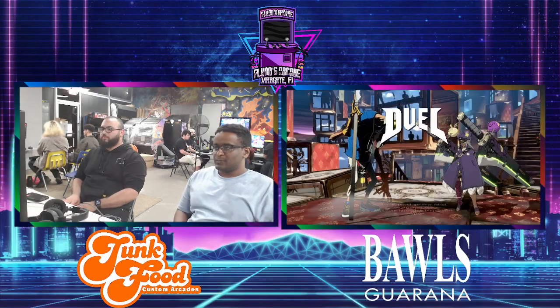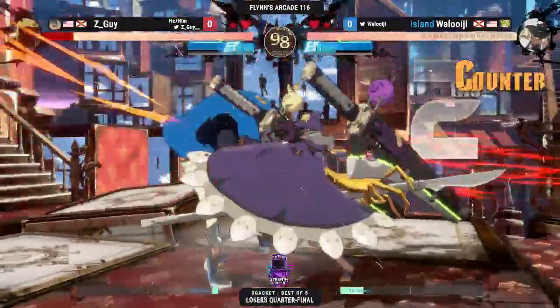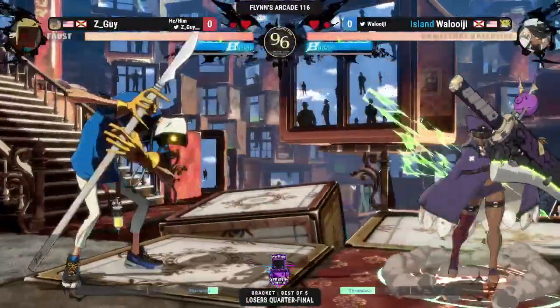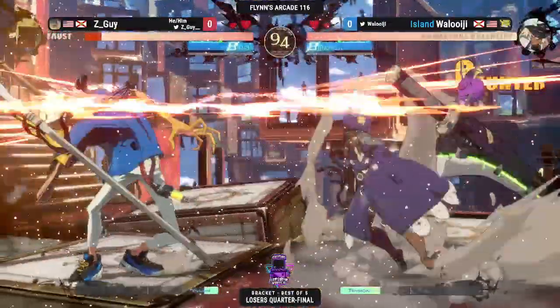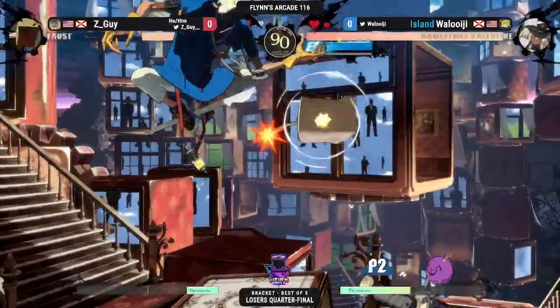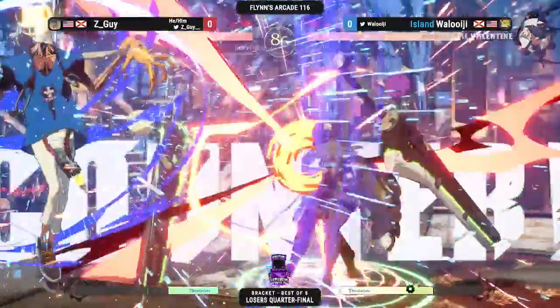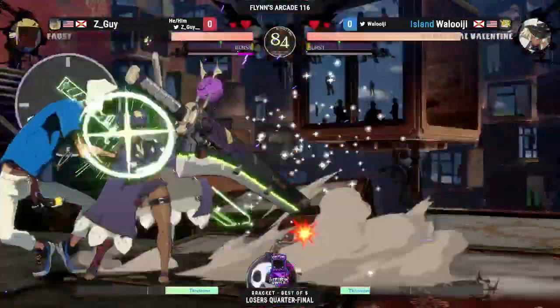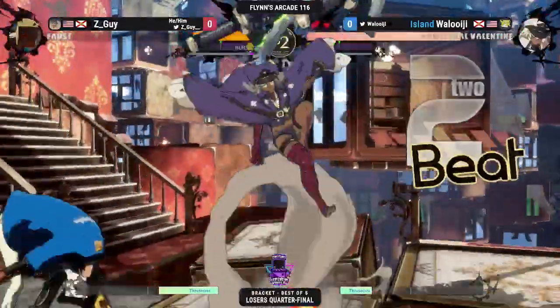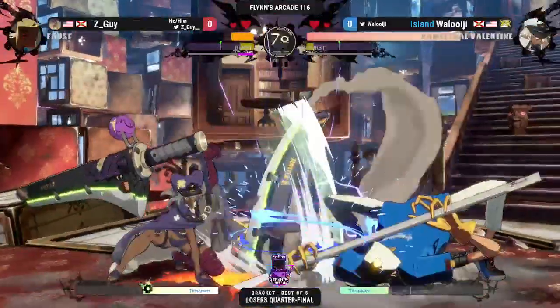Let's see Z-Guy rip through this bracket. J2K is a great option there — gets over the Farslash with a 5H. Well-placed boost from Z-Guy going into this next game. Be careful here. There's that jump — there's the windshield wipers. We've got a bomb on deck so you've gotta be careful. Gotta respect this. Farslash to catch the teleport out.